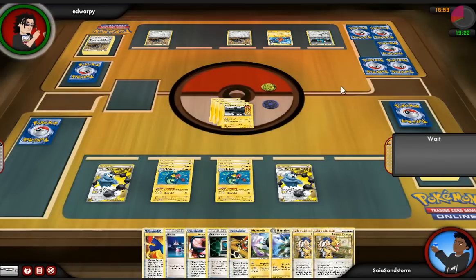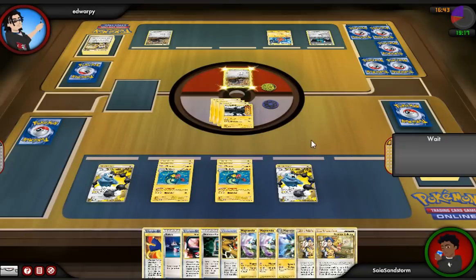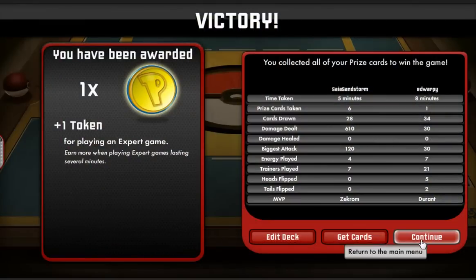Honestly, if he would have gotten 4 Durants out I might have been in trouble. Because he didn't bother to use Rotom at all to switch his prizes, I still had a decent amount of cards left in my deck — I was actually down to like 6 cards or something. So if he'd had 4 Durants out, this might have been a much closer game.